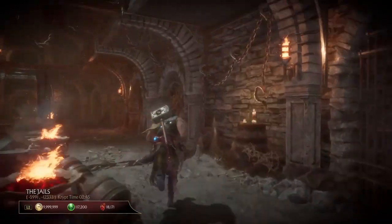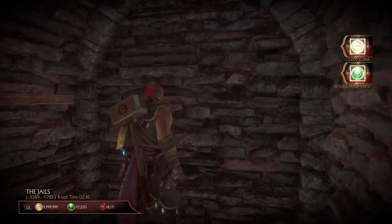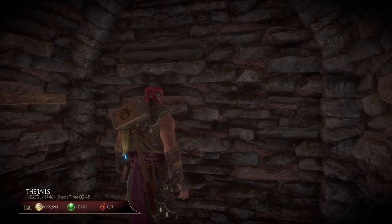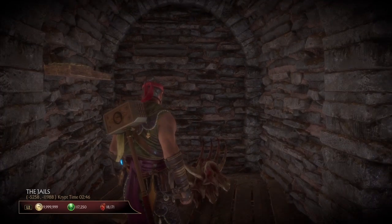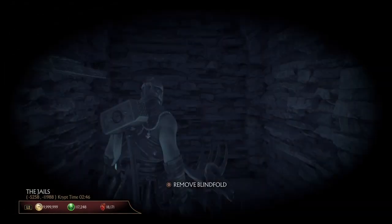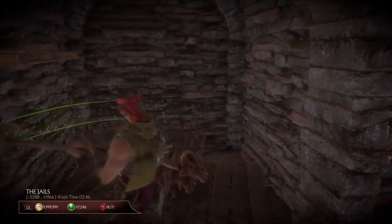Once you reach the jails, you're gonna see the Chronicle Vault — it's gonna be golden and it's gonna be in front of where you would see Kenji's corpse. Once you go there, you'll find the Chronicle Vault that you're looking for. That's all I got for y'all today in this short video.